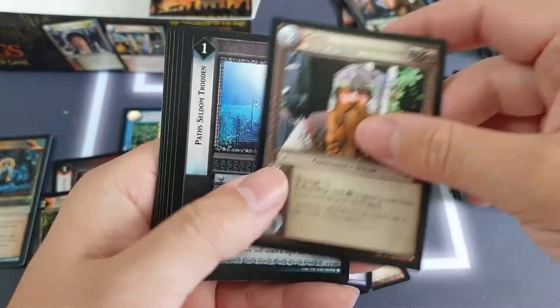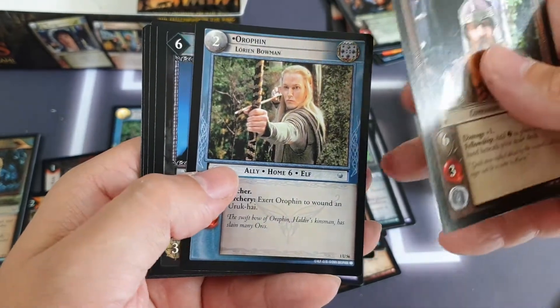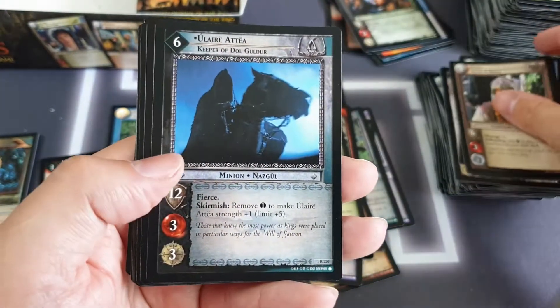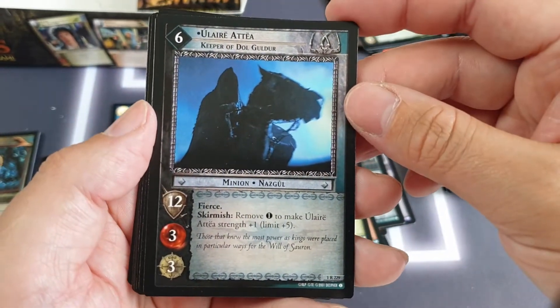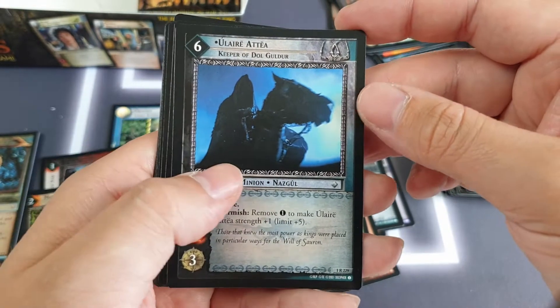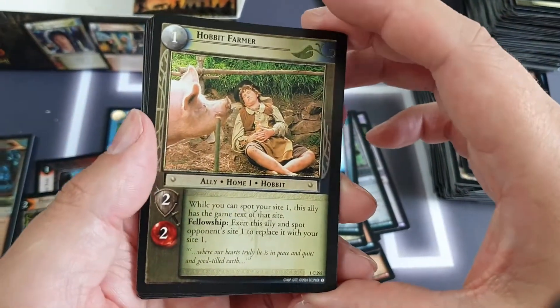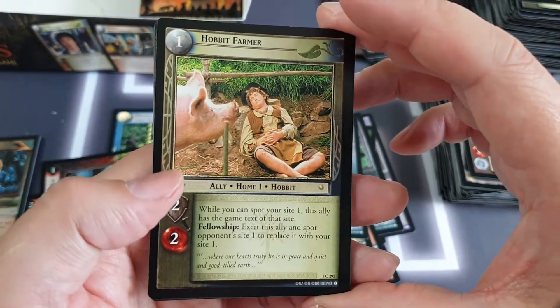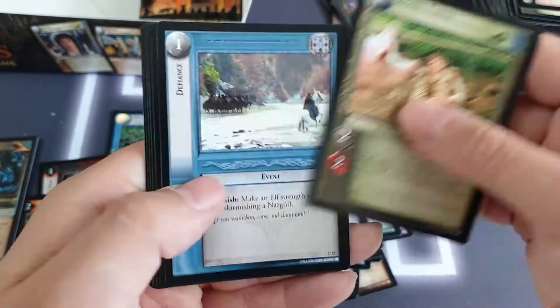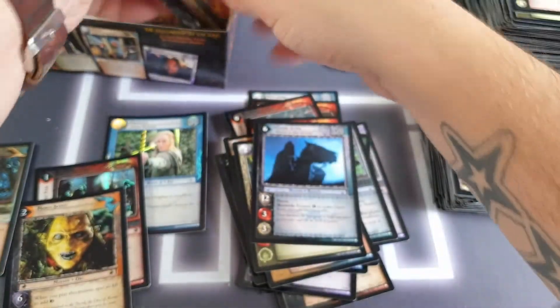We've got the uncommon version of Gimli, Paths of the Dead, we've got Orfin — that's an uncommon — and then we've got one of the rare Nazgul. Ulaer Atya, Keeper of Dol Guldur. Need to brush up on my Tolkien language skills. We've got a Hobbit Farmer and no foils in there.